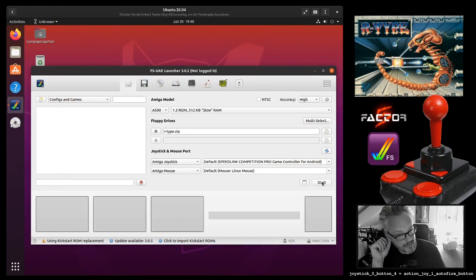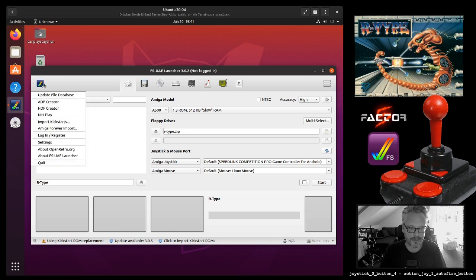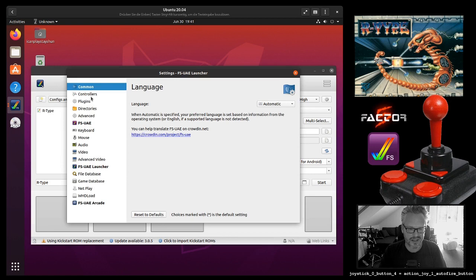Let's close this. We are back to FSUAE Launcher. One thing that took me a while to figure out: if you change configuration settings of a game, you have to close FSUAE Launcher and start it again, otherwise it will not work. I'm going to save this configuration now — R-Type save. Now we have a configuration, and we can actually alter this configuration to do custom settings.